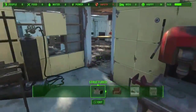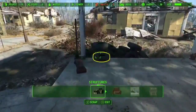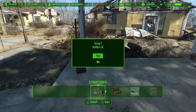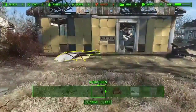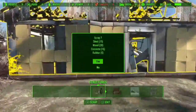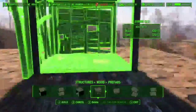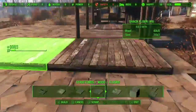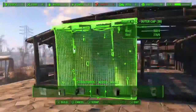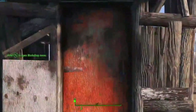You can scrap items in the world for materials and then use those materials to build the way you want. One of the great things about having a fully dynamic game engine is all of this just works in real time — rip it apart and build the way you want.